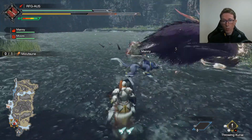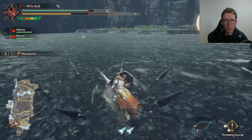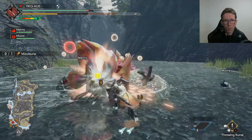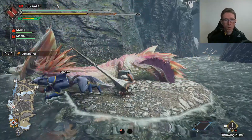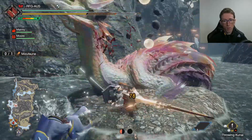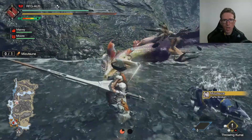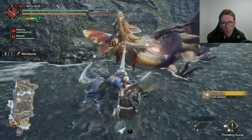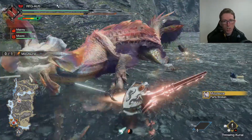I'm too used to playing World, man. I've got this lovely Anchor Rage I should be using. Oh, that's a crunchy 78 - I love it. I think I found my combo: charge swipe, upward poke, charge swipe. The monster reacts to it really nicely - just such a lovely feeling slap.